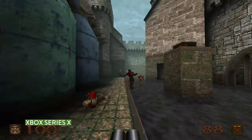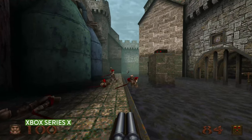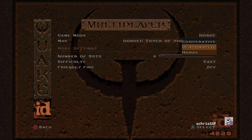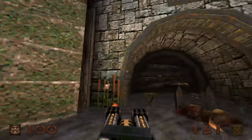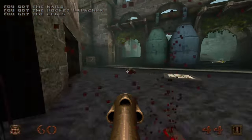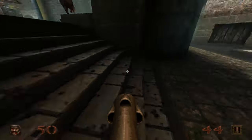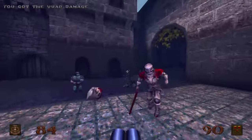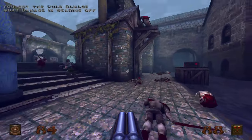A few months after launch, the developers added a brand new horde mode to Quake. It's kind of hard to find — it's actually hidden in the multiplayer menu. Horde mode can be played either alone, with bots, split screen with friends, or online. It's your basic survival mode where you fight off waves of enemies with tons of weapons and bonuses to pick up along the way. It's a lot of fun if you're into those types of modes.